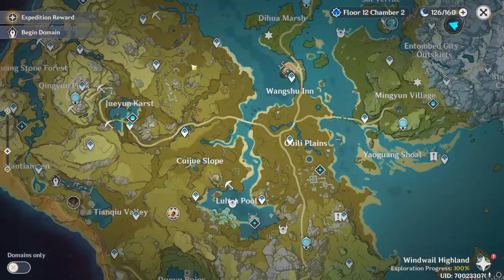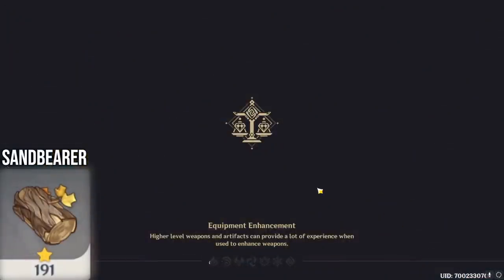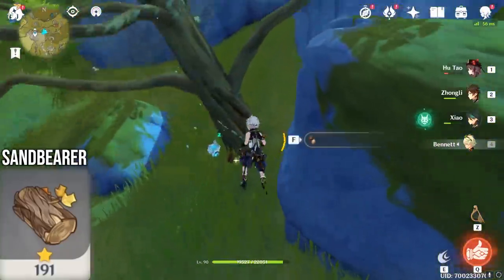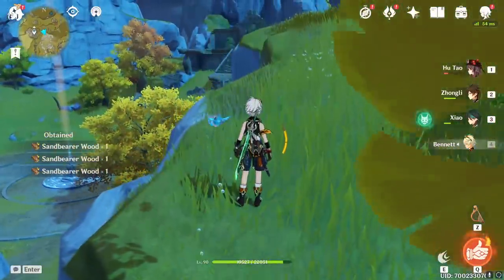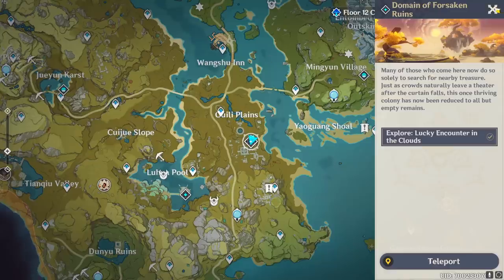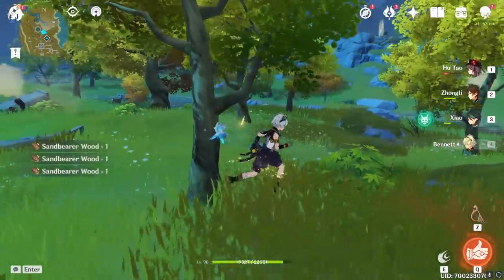Then we have Sandbearer Wood, which I believe is completely exclusive to Liyue. Again, this seems to be the most common in Liyue. I'll just teleport anywhere random if for some reason I ever need Sandbearer Wood, and if there are any trees around that teleport location, you can pretty much guarantee that it's Sandbearer Wood. So I don't really have a special favorite location for Sandbearer — it's just so common in Liyue that you just go there and look for it. Though checking an interactive map, it seems like it's really concentrated over here at the Domain of Forsaken Ruins near the Guili Plains. I would assume most, if not all, of these trees are Sandbearer as well. Indeed they are.